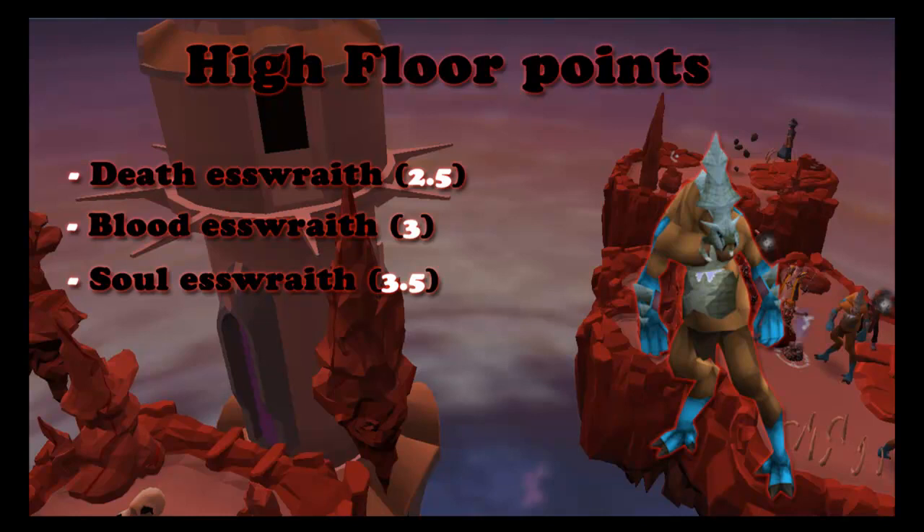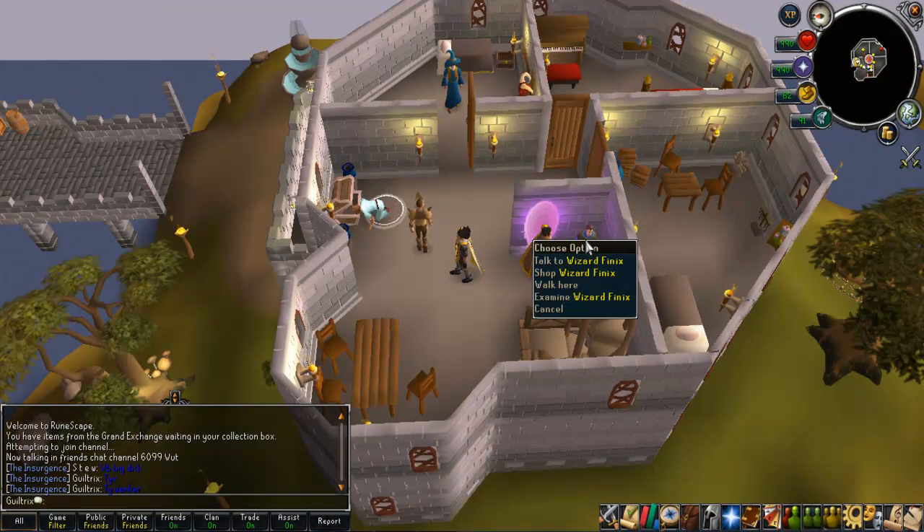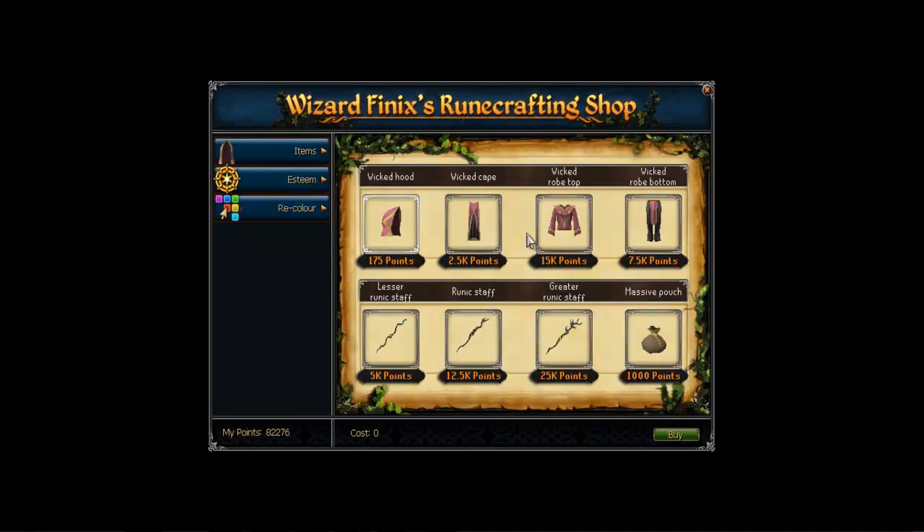Next we are going to look at the rewards and where you can buy them. Back at the entrance of Runespan, you see Wizard Phoenix - right click on him and go to shop. You used to get the Wicked Hood for free, and you can still get it for free if you remember. Here are a few things you can gain. The Wicked Hood lets you teleport to each different altar, but you only have 2 charges per day - for example if you wanted to do blood runes, you can only teleport there twice before your charges are used up.